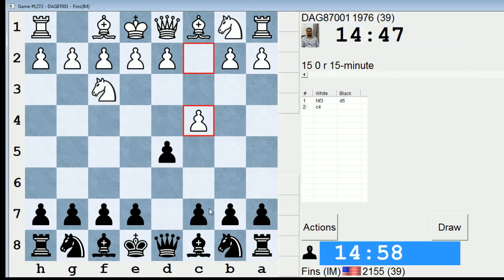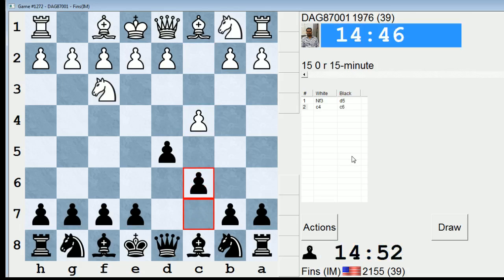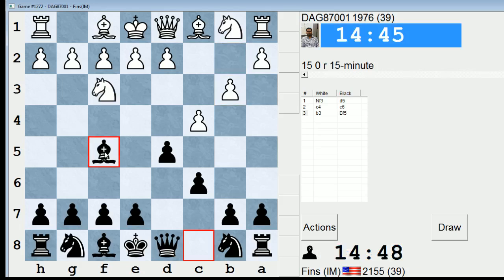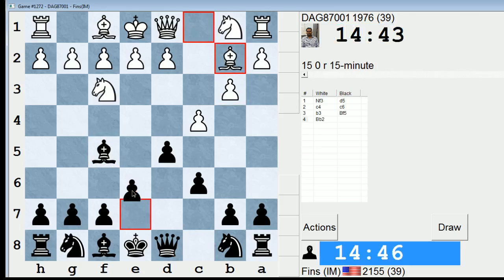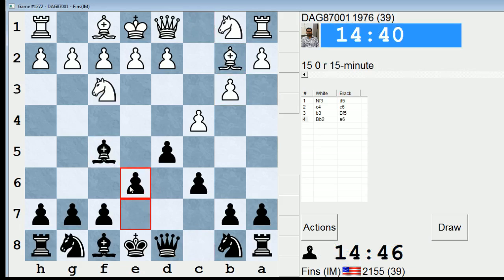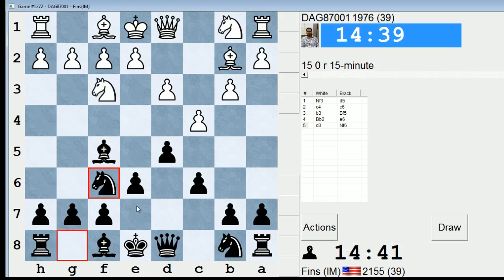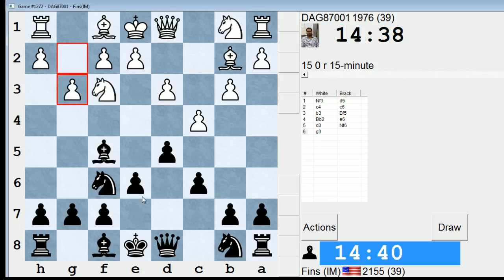All right, so we've got a Reti system. I think d4 is the most challenging move in this position, but I almost always play c6 here just for simplicity's sake — d4 stakes out the most territory though, it's a pretty good move. I'll play my bishop to f5. The point is I want to play e6, but I don't want the bishop on c8 to be locked inside the pawn chain. Because there's not a lot of pressure on my center yet, I have the ability to get it outside the chain.